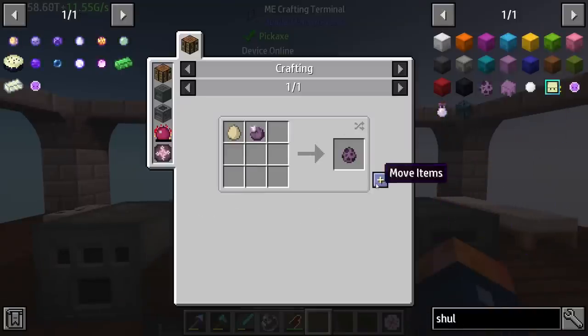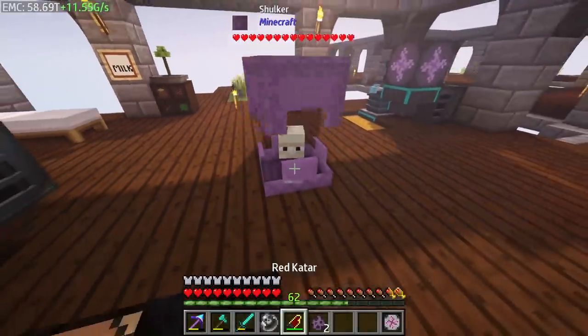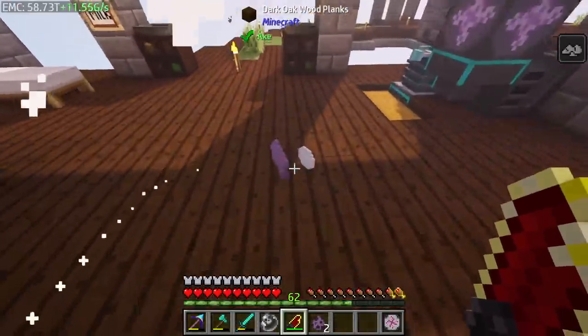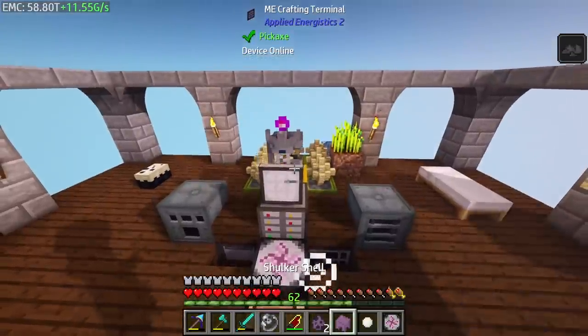So to make a shulker, it's just an egg that will spawn a shulker, but we need to get a shulker shell. So we can spawn this — and that just gave us a shulker shell, which is exactly what we need. You can see we pretty much can kill anything.